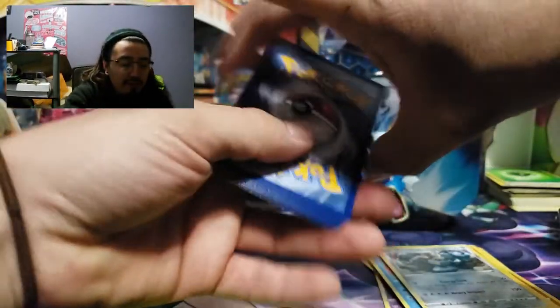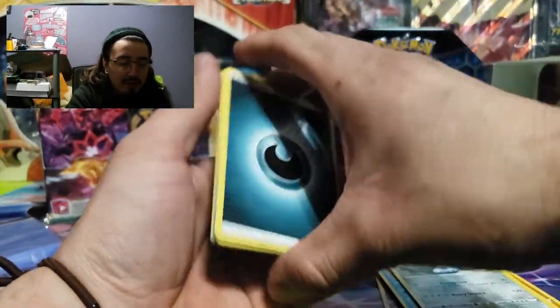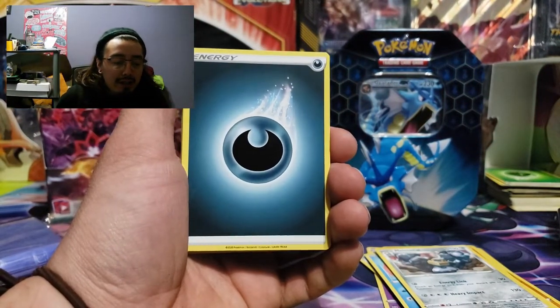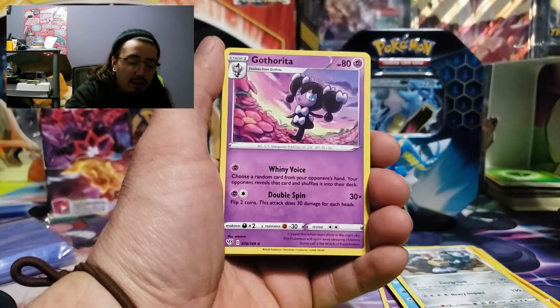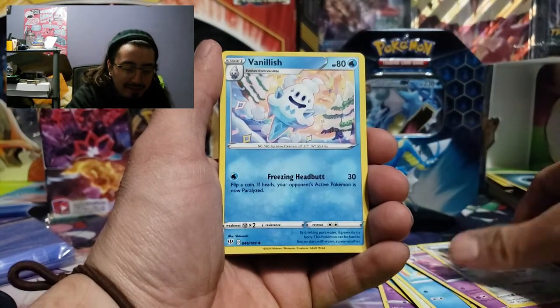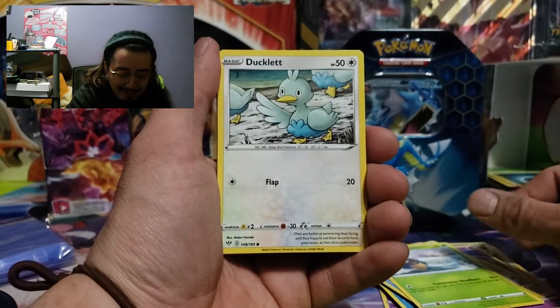Let's see if we can get some pack magic out of this Charizard. I do have an Instagram, guys — if you want to see the cards I pull or other stuff in the collection, it's 'usually from Lavender Town,' links are in the description. Oh look, another Gotherita, Clang again — do we just get the same pack? Vanillish, Corphish.